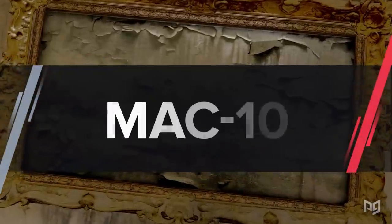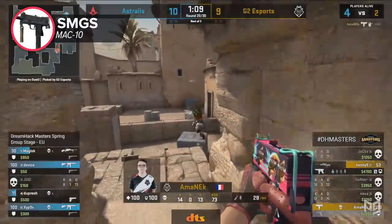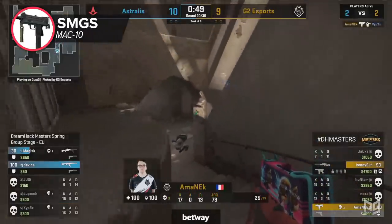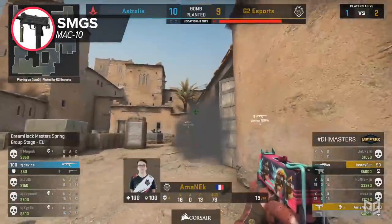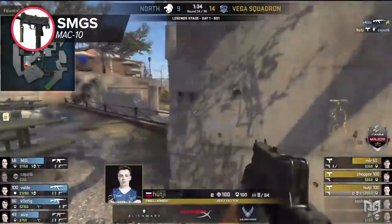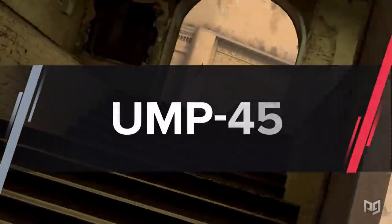When it comes to the T-side answer to the MP9 — the Mac-10 — there's one pit that so many people fall into: eco-hunting way too hard. The Mac-10 makes sense for this since you get a higher kill reward and the risk of losing it is lower than an AK. That said, don't suicide-rush into a stack of five pistols. Try to play around your team and make sure that if you do die, you're traded.